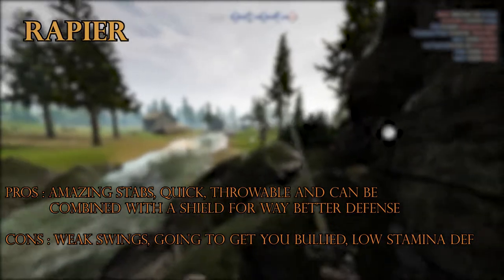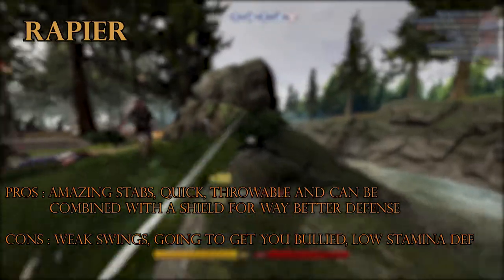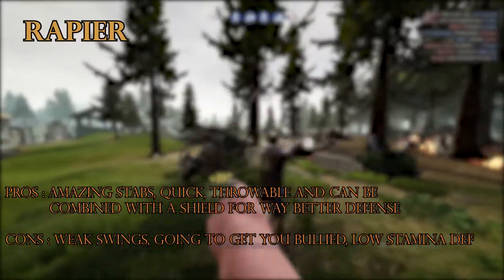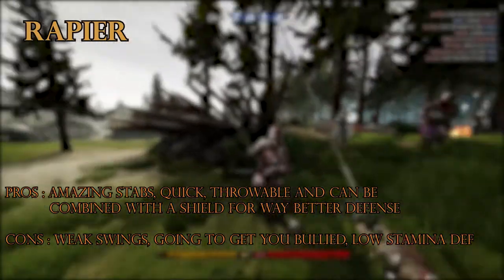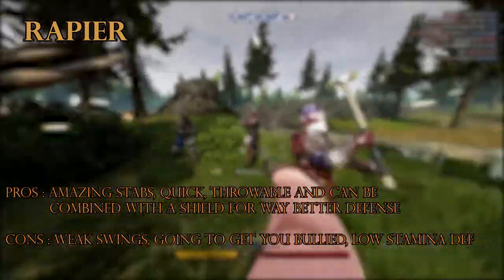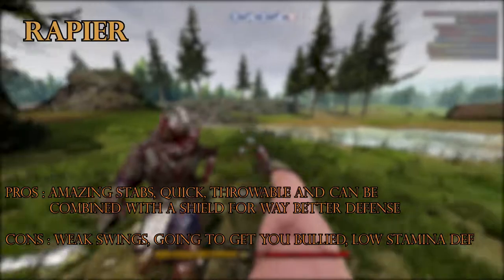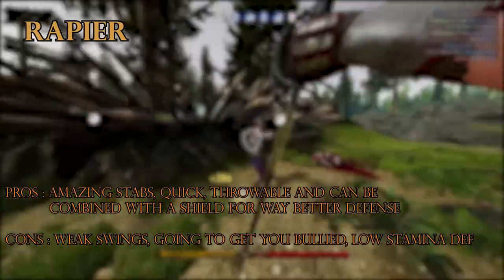The rapier — the ultimate cocklord swashbuckler-looking weapon. Basically, if you use the rapier, you're a cocklord. If you use the rapier with a shield, you're a cocklord. If you try to stab with the rapier, you're a cocklord. Basically this is just a longer, slightly more damaging dagger which is able to one-shot unarmored heads, and that's kind of it. It has very terrible stamina defense so it's usually paired with a shield — making you an even bigger cocklord.